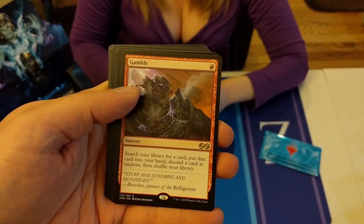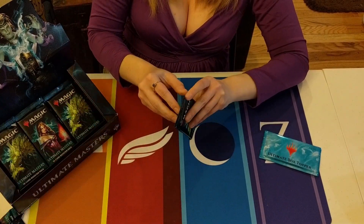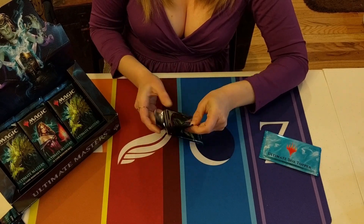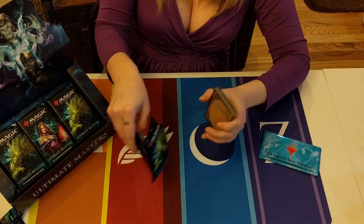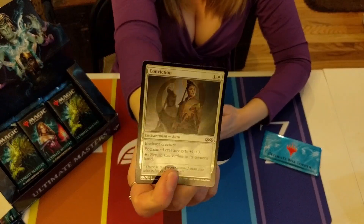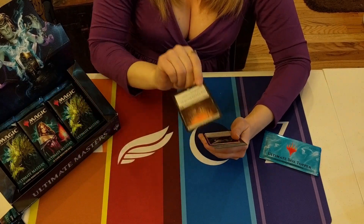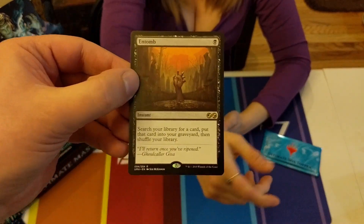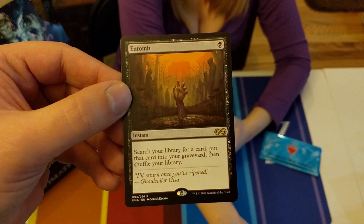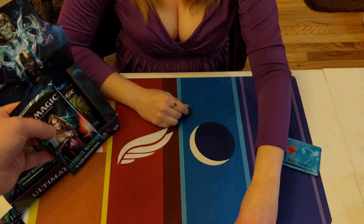Gamble - that's not bad. Old Urza's Saga - I definitely don't remember which one. Conviction is the foil, and Tomb is the rare - that's not bad. Tomb is good: search your library for a card, put it in your graveyard and shuffle your library. It's an instant so you can do all kinds of crazy graveyard recursion with that.